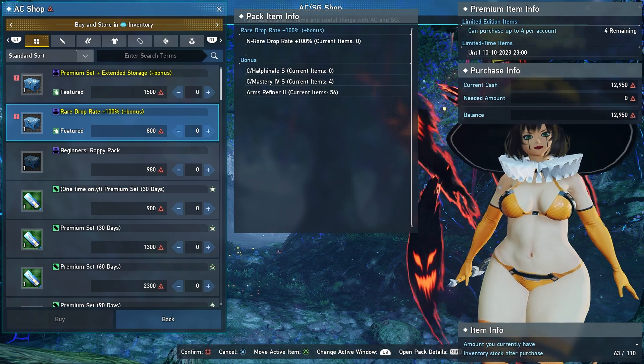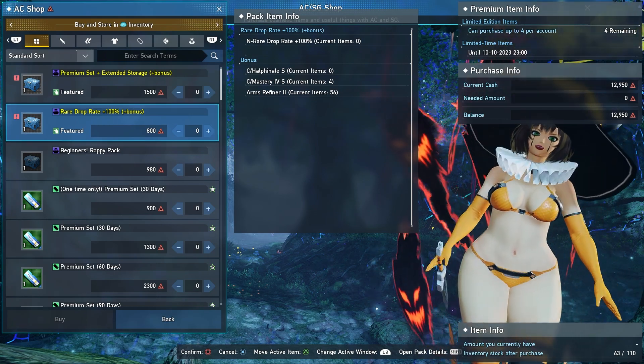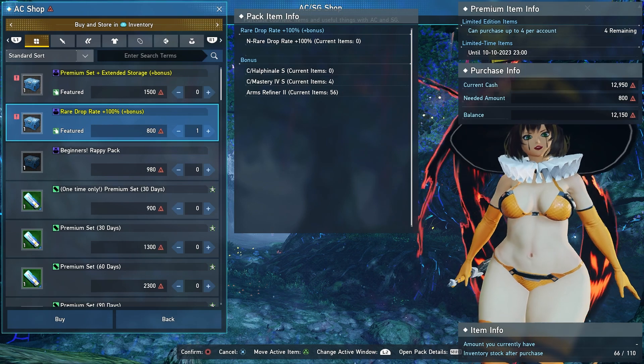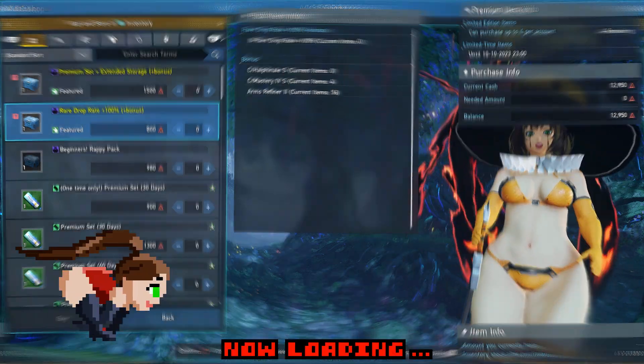Now of course this Rare Drop Rate pack is bugged like we mentioned — currently you're only going to get one Rare Drop Rate booster when you purchase it, but later on Sega will compensate for the two extra missing per package. So if you purchase all four of them, you'll be compensated accordingly whenever Sega decides to do that.